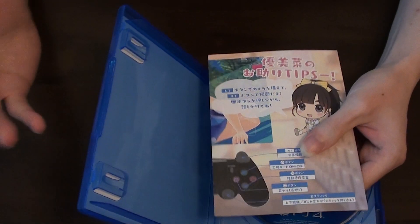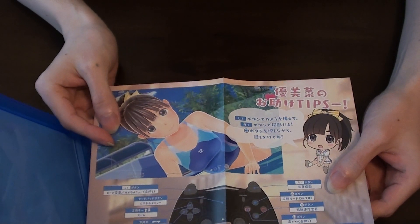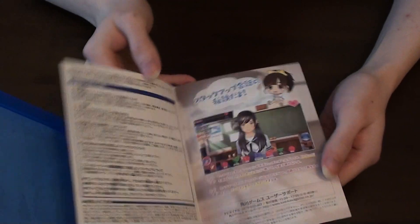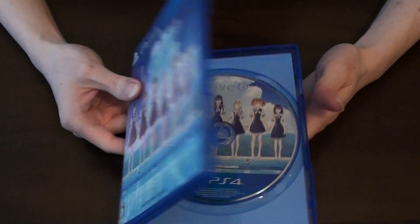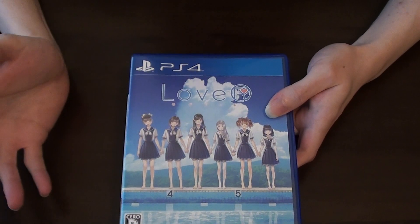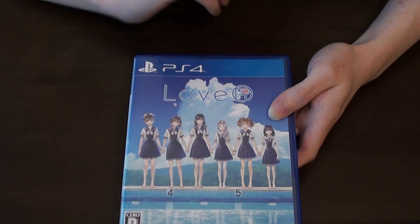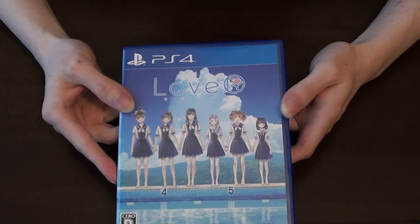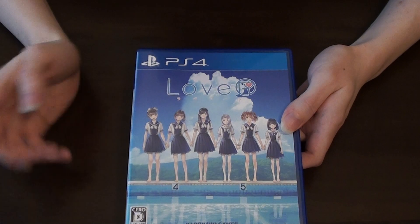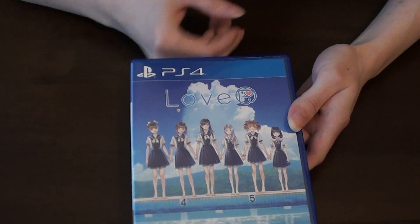Gameplay-wise you simply spend time in school speaking with characters, and as you spend time with them you play a little minigame, through which you unlock more story scenes and more dialogue with them. After you complete the story mode there's also a free mode where you can simply spend time with your chosen character without much of a story — that part I didn't find as interesting as the story mode. Because I haven't played a huge amount of dating sims I can't compare it to others, but at least I find this interesting and I like it.